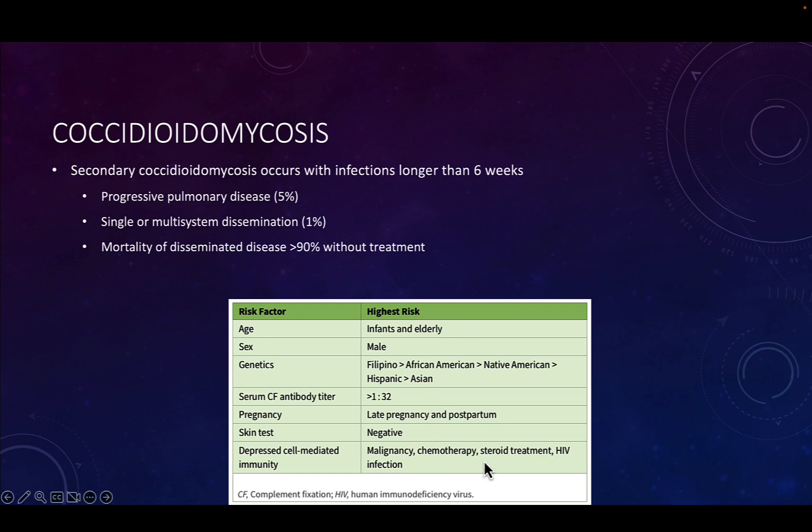Risk factors include being very young or very old, and there do seem to be some genetic predispositions depending on ethnicity. Pregnancy puts you at risk, as does having a depressed cell-mediated immunity.